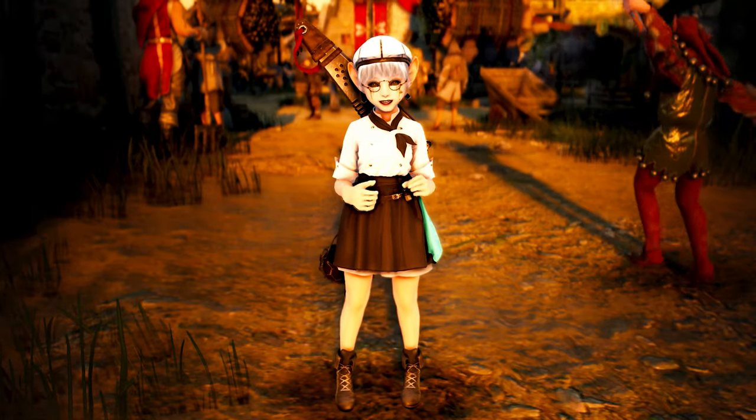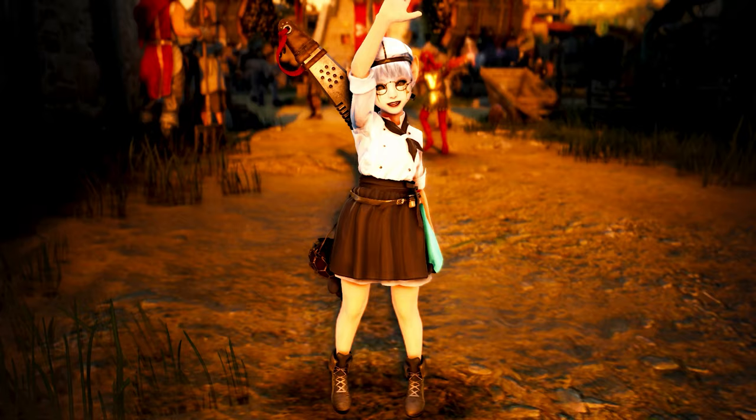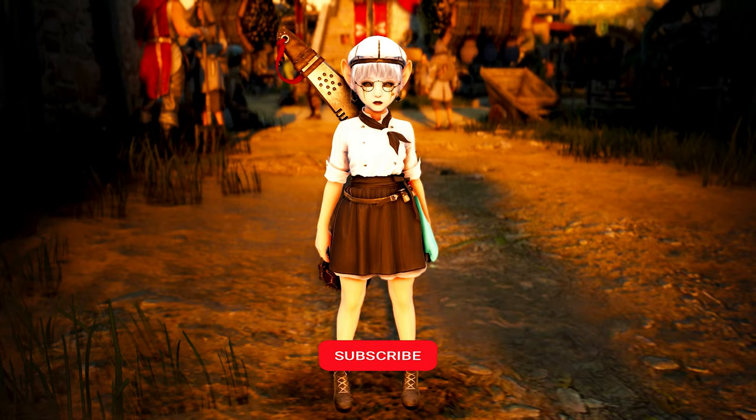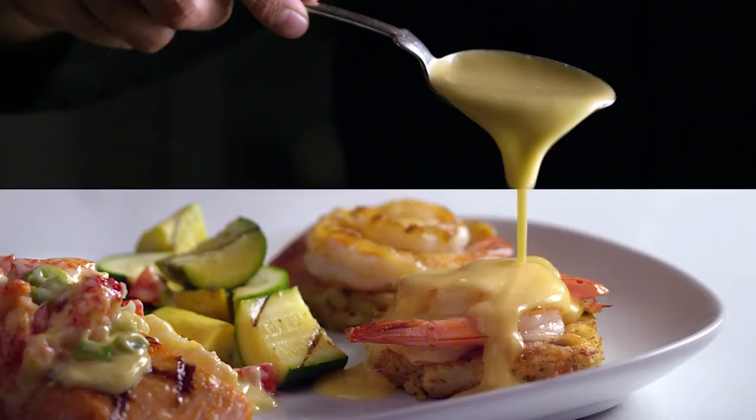What's up guys? Welcome back to this series where I spend all day making silver just to show you the many ways you can too with life skilling. My name is Teddy, and in the last episode I spent time gathering oysters and other shellfish, so today I plan on cooking all of it and seeing how much silver I made. So let's get into a day of playing Red Lobster in Black Desert, serving up more delicious crab than ever.